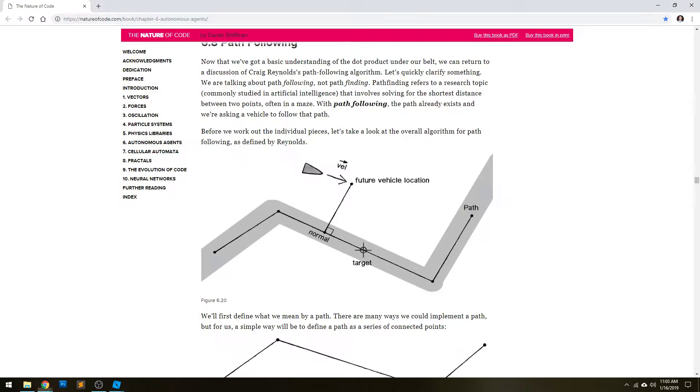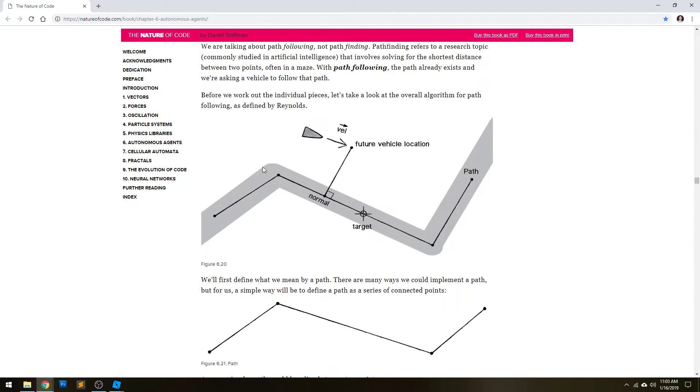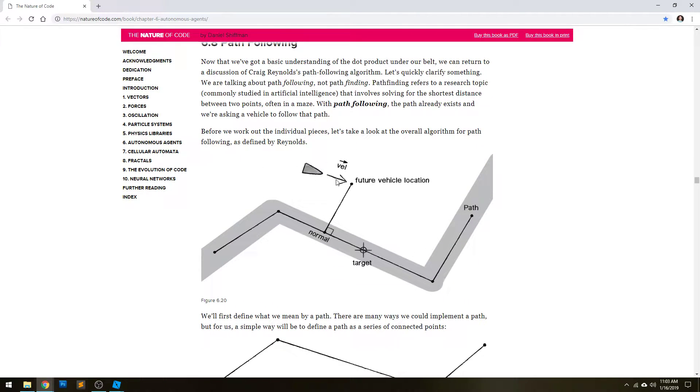Given an actor — which is a little triangle thing; an actor could be a vehicle, a little NPC, whatever, even an actor in a path — how can we apply velocity to this actor in order to follow this path?